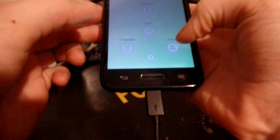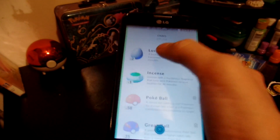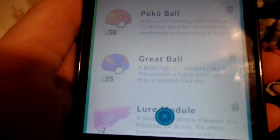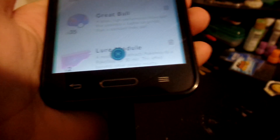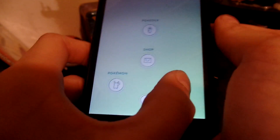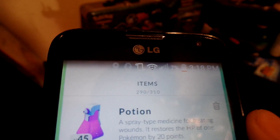Also if you're still below level 12, when you're level 12 you'll get Great Balls. Then you have like incense and stuff. And also I learned once you get your bag filled you'll have to delete stuff. I'm going to have 290 of 350.